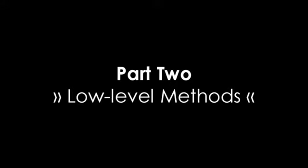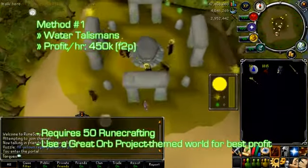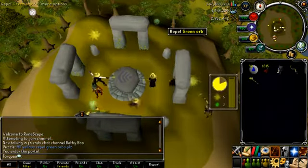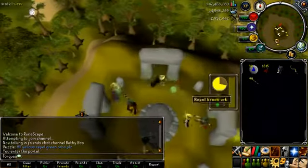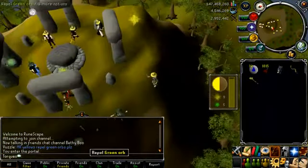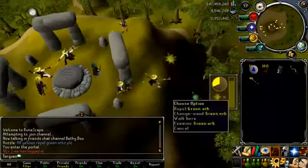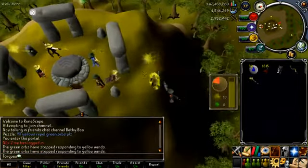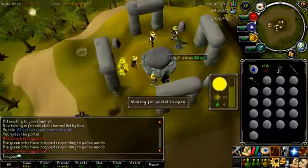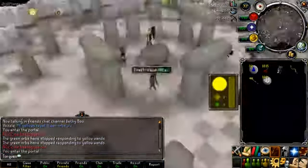Next are low level methods. The only free-to-play method in this guide is the Water Talisman from the Great Orb Project. You'll need 50 Runecrafting, and a free-to-play player can get up to 450k an hour, though a member can get a little more. You play the Great Orb Project in a themed world, and hopefully your team wins — the rate assumes your team wins each time. Basically, the Attractor attracts your color orbs to the altar to score points. There are 6 rounds for free-to-play, 8 for members, and you can get up to around 650-750 tokens per round, with each Water Talisman costing 50 tokens.